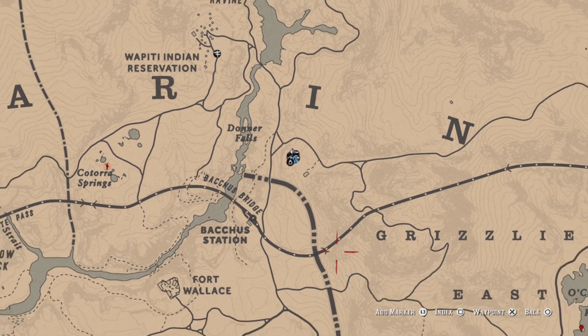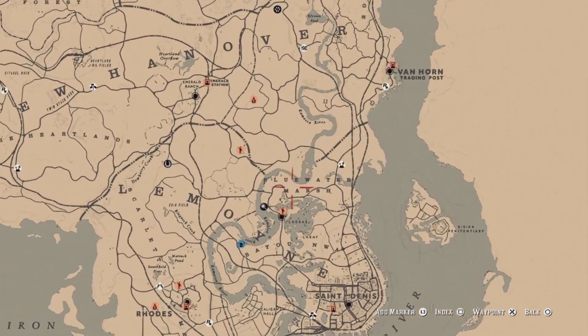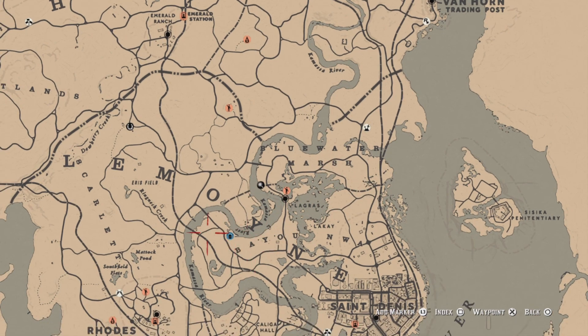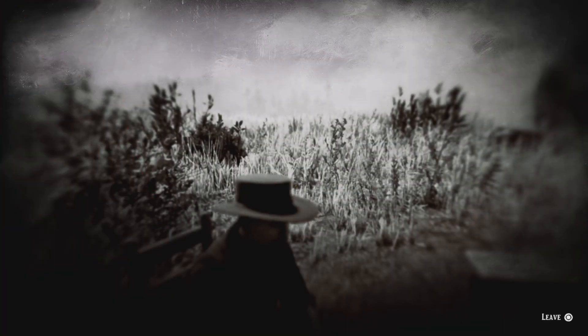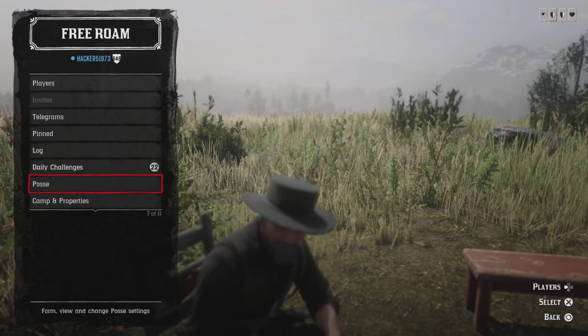For the one alligator kill, go down to the Bluewater Marsh area, the Lagras area. Over here in the Lagras and the bayou area you can find alligators. If you go down to the Chained Islands you can find some gators too. Go up and down the Kamasi River, go ahead and get one alligator and kill it and that challenge will be completed.